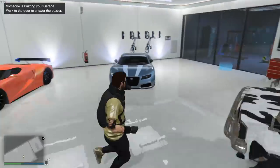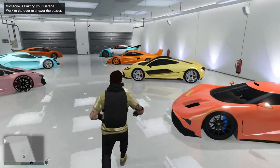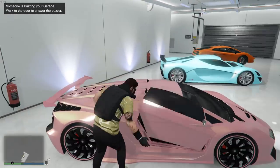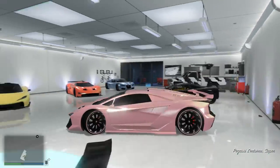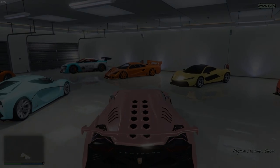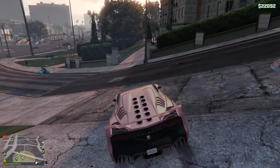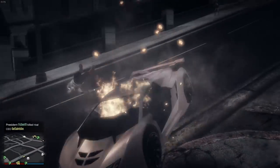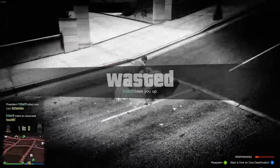Getting the vehicle warehouse and getting started with import/export is not that hard — it might take you a weekend. You only need around three million dollars total: two hundred thousand for the high-end apartment, one million for the cheapest office, and 1.5 million for a vehicle warehouse — that's not even three million. From there it is going to be a bit of a grind to get a yacht, bunker, MOC, or Oppressor, but with import/export it's really fun and somewhat challenging.